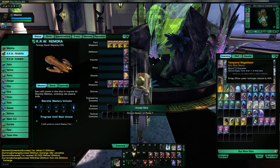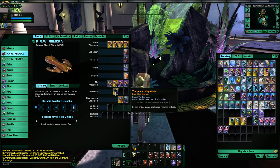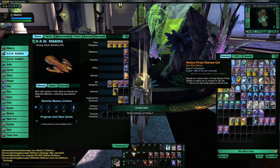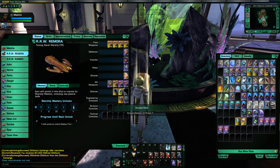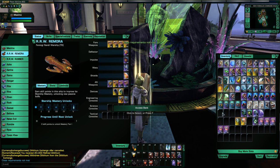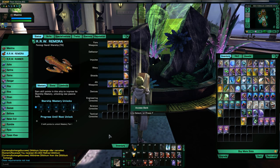For devices, I just use the Temporal Negotiator — the device you get from leveling up a Delta Recruit. I use the Nimbus Pyro distress call, which is somewhat handy. This is not a Romulan ship, so I won't be able to use my Valdor console, which is unfortunate because that console is amazing.